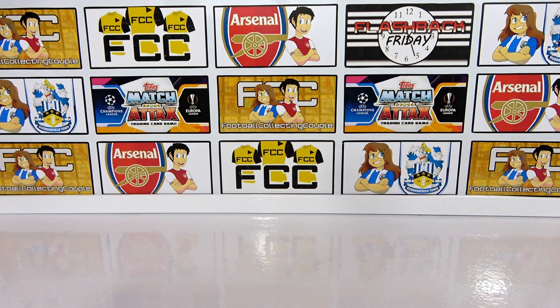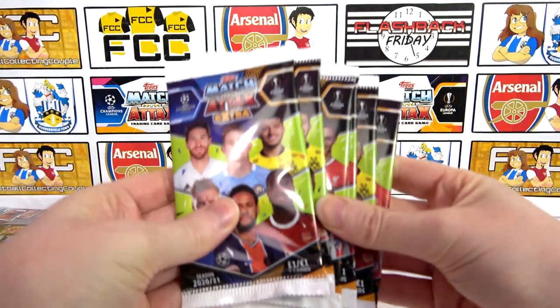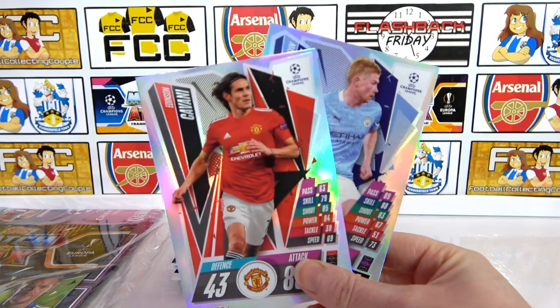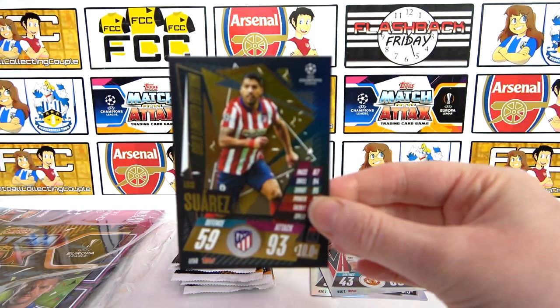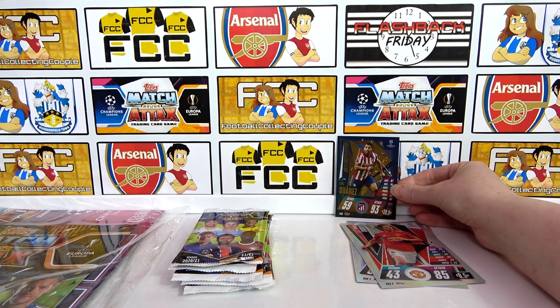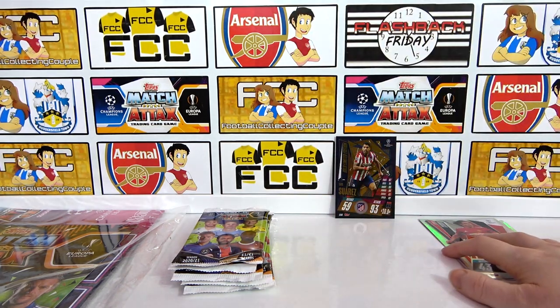Hello, we are Football Couple and today we're going to be taking a look at another Match Attax Extra 2020-21 Topps Online Deal. Today we're looking at the Starter Bundle. In this bundle it costs £10 and you get the starter pack as well as 6 additional packs. We also got 2 Excel cards for this extra collection and a limited edition Gold Suarez, which is exclusive to this bundle and lucky packs. Unfortunately this is currently sold out but it might come back in stock, so we'll link it in the description along with the giveaway link.